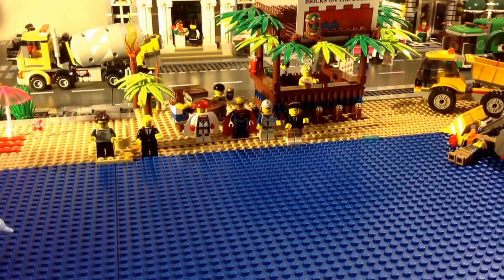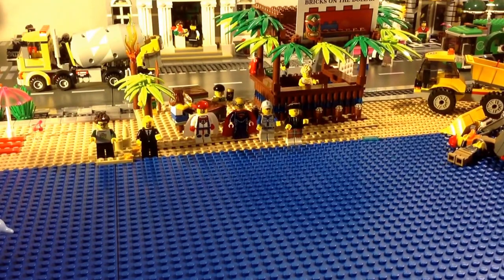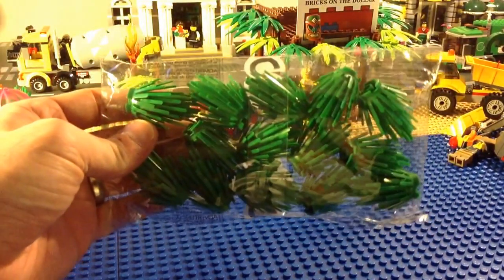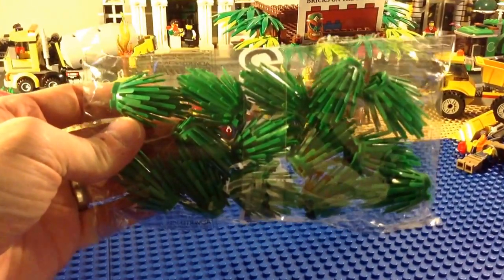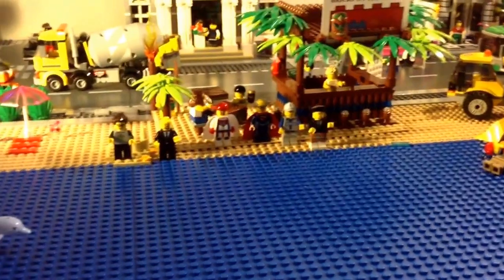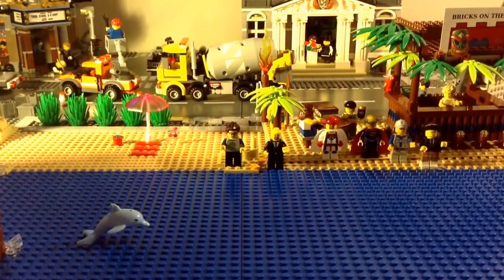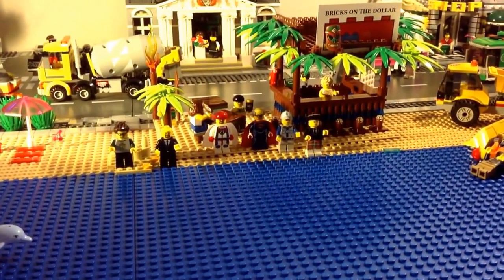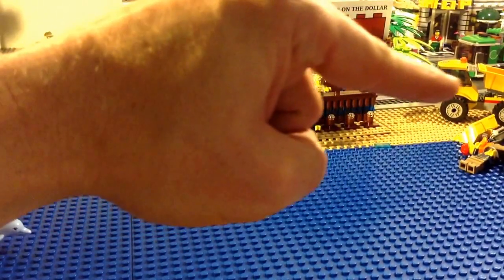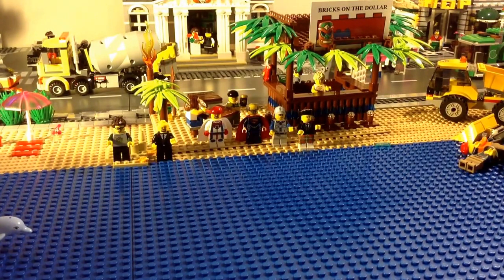I'm going to start with my BrickLink order from Timeless Toy Bricks. First I got 14 of the bushes, and these are going to go along the back of my beach — both sides — and I'll leave the middle open because that's where the tiki bar is going to go. So I'm going to line both sides with those bushes and the middle stays open for the tiki bar.